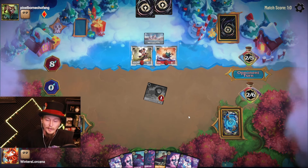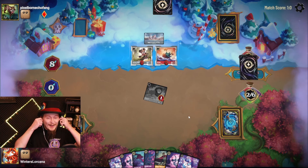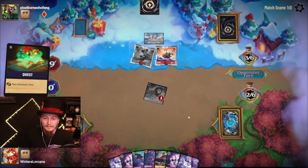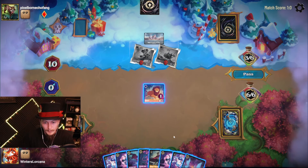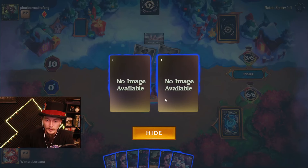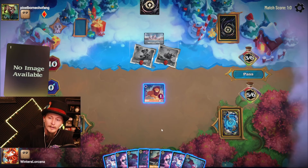Pass the turn. They apparently fixed it so these non-ink locations shouldn't be doing the footsteps, but they're clearly still doing the footsteps. One more snake means we just win the game on the spot. Now there are only two snakes left in the deck, and I have to get them both or we can't win this game.